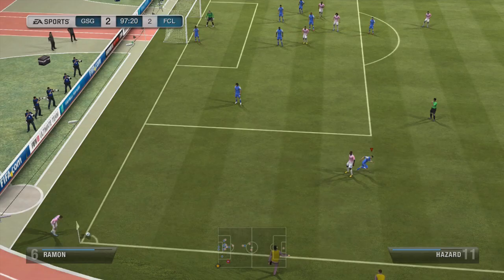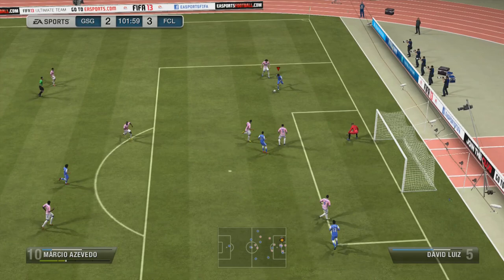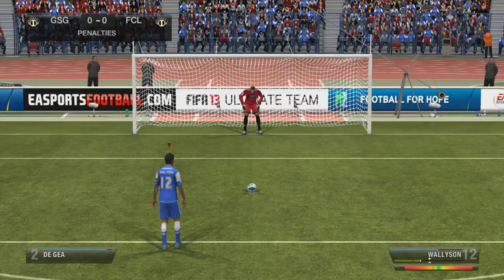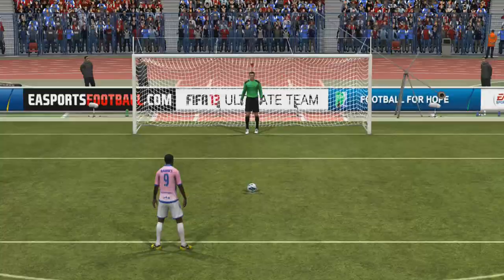In extra time he actually manages to pick up a third goal from the corner — bad stuff by me — and it's 3-2. I go for the equalizer, first with Acevedo making his way into the box, but he saves that one. In the second half of extra time I manage to make it 3-3, and in the end we go into penalties. I miss my first one, he scores, then I score, and he gets his shot saved. Then it goes downhill — he saves mine, he scores, saves another, and scores another.